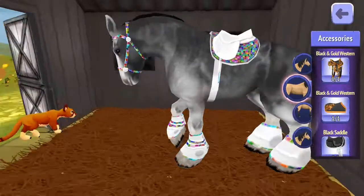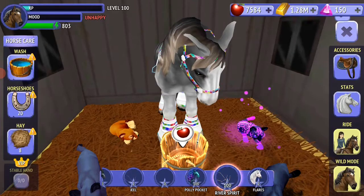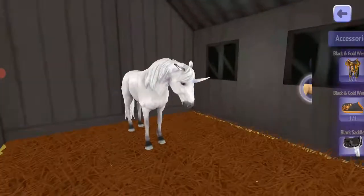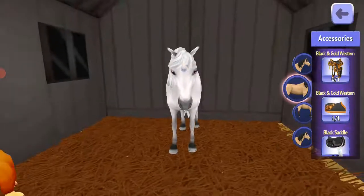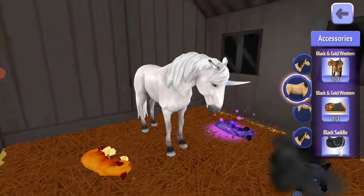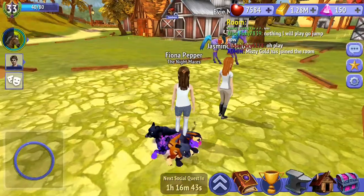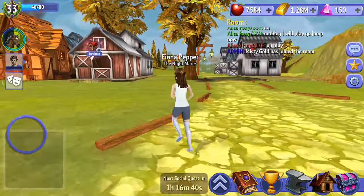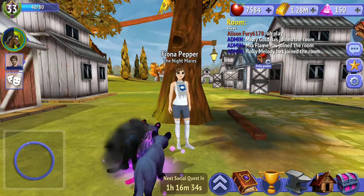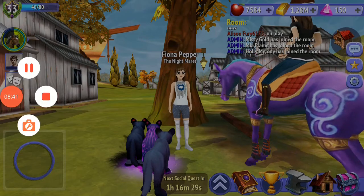This is River Spirit, my second ever Clydesdale, and I really love him — he's so cute. This is Flares, my unicorn. I caught this one about a month ago. The eyes are pink and the horn is unicorn color, which is rainbow color. And that's it for this video! I hope you subscribe, like, and share. Have the best day ever — bye!